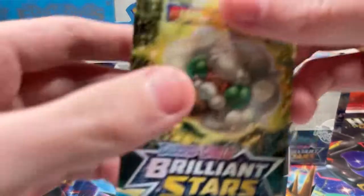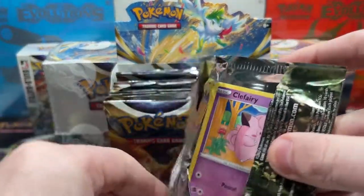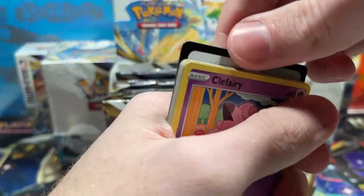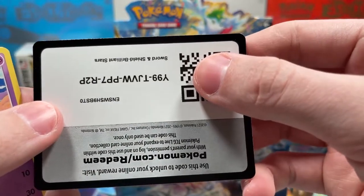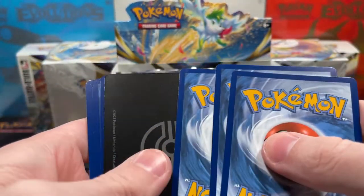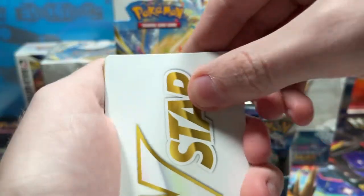There are obviously character cards in the set, but there are also the three golden birds — the Galarian birds: Galarian Articuno, Galarian Zapdos, Galarian Moltres. I think that's what they're called.